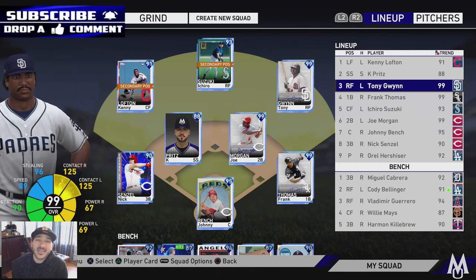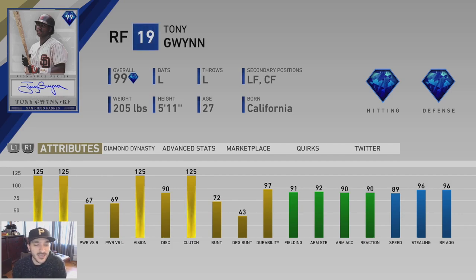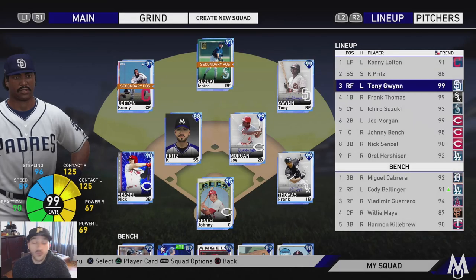Bringing you the 90s Signature Series Tony Gwynn on the squad - he's gonna be making his debut. Quick look: 125 contact versus righties, 125 versus lefties, 67 power versus righties, 69 versus lefties, 125 vision, diamond-tiered fielding, 89 speed - probably one of the best cards in the game. We finally picked him up at diamond level one.